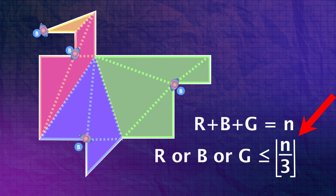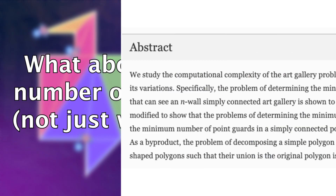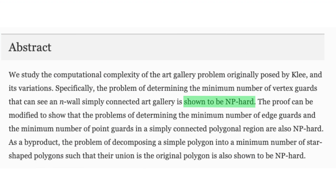If you're wondering about the actual minimum number of guards for any polygon — not just the worst case — that's where things get hard. Certain versions of this, like guards being forced to corners, are classified as NP-hard problems. There's no efficient algorithm for solving that problem at the moment; in the future there might be, but right now we're just not sure.